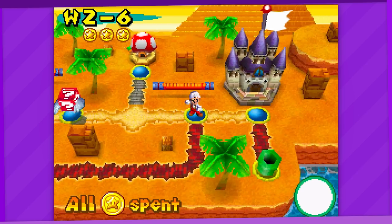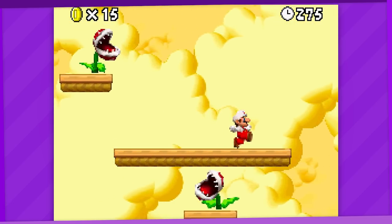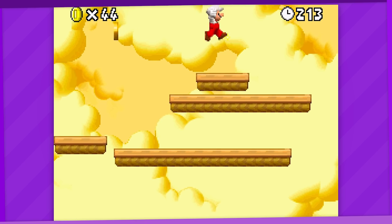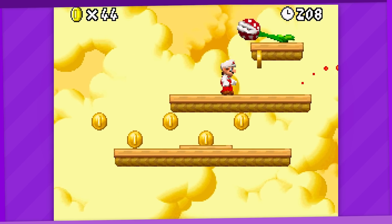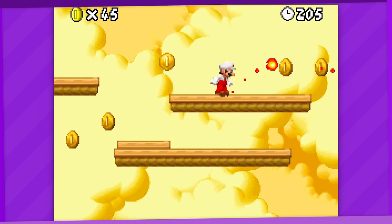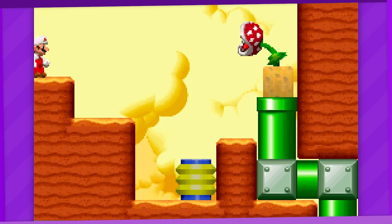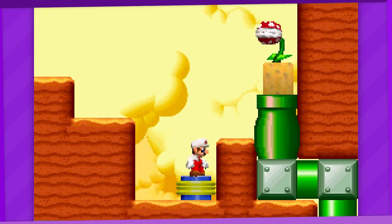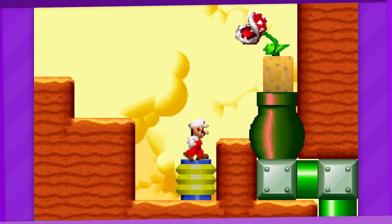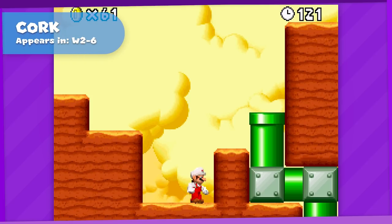Moving on to 2-6. It's a fairly standard airborne autoscroller with moving platforms and tons of piranha plants. It's certainly a distinct level theme, but not really something to write home about. Maybe you could get hit, lose your Fire Flower, and the rest of the level would be a pain. But then, right at the very end of the level, you see this. This literally happens nowhere else in the game. S tier.